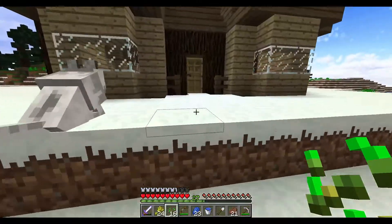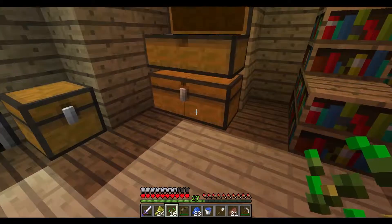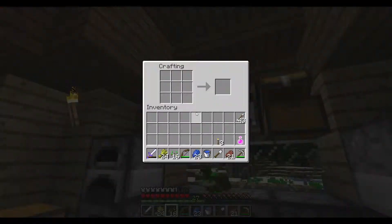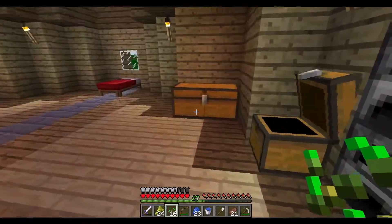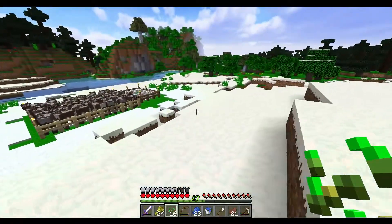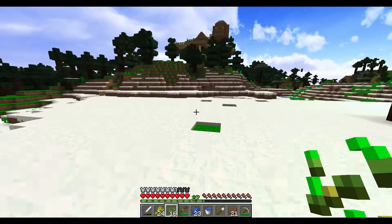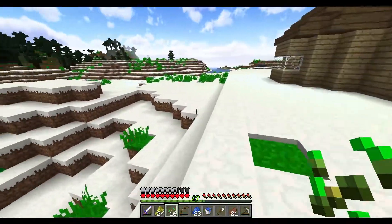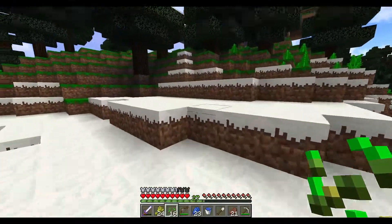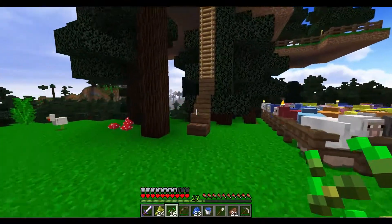Do I have any wool? I just need two pieces of wool - I want to make carpet to be able to get in and out of the animal pens. I don't think that we do. Let me run up here to my wife's - I know she's got a sheep farm so we will get a couple pieces of wool, make carpet so that we can get in and out of the animal pens a lot easier. And then we will breed them up, see if we can get up to level 30.